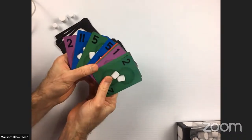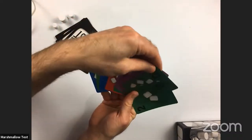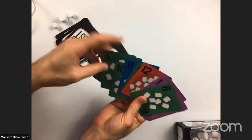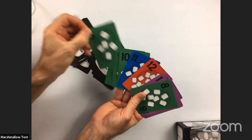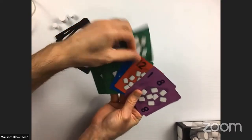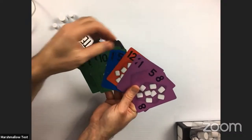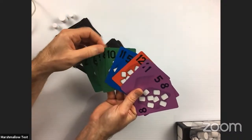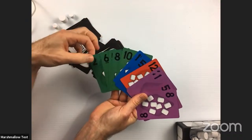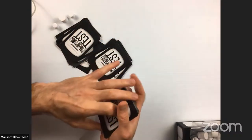Each player is given a hand of cards. The best thing to do is sort by color and then by number, low to high — I'll do that for each of the players. As in any trick-taking game, if you've got the highest card in the leading color, you win the hand, with one exception: after the first round, there becomes a trump suit, and that suit beats the highest card in any other color.